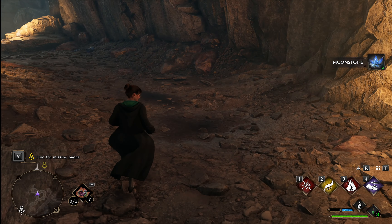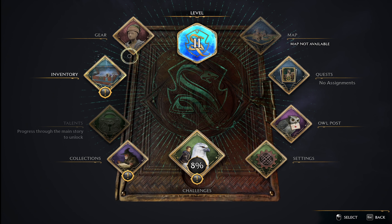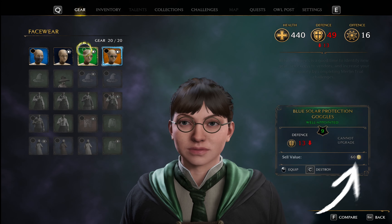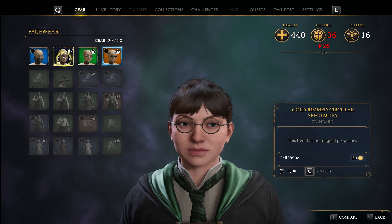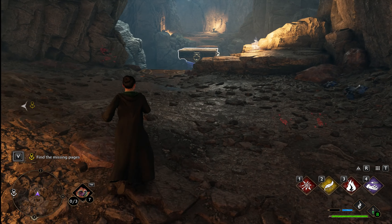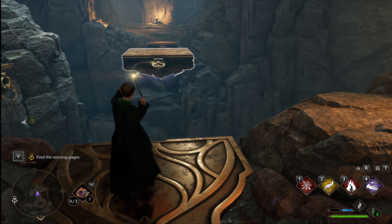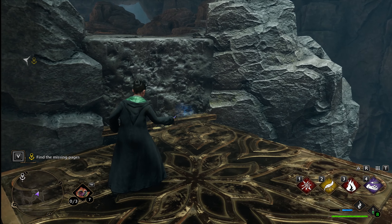My gear slots are full because I didn't visit Hogsmeade before starting this quest to sell off items I didn't want. If you go into your gear inventory, hover over each item and it'll tell you how much it sells for — I usually get rid of all the items that sell for the smallest amounts. Hold the letter C on your keyboard to destroy it; that'll free up a few inventory slots. This platform you do need to use in order to get across — use Accio on the platform and it'll come to you, then use Accio on the handle of the place you want to go and the platform will sail there.